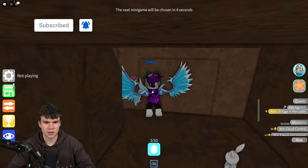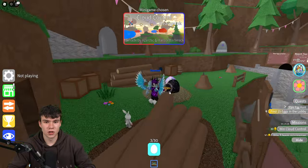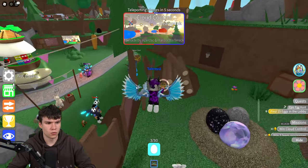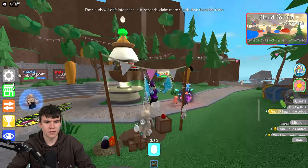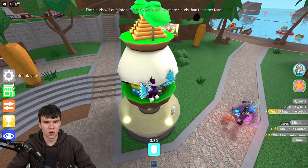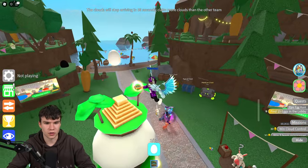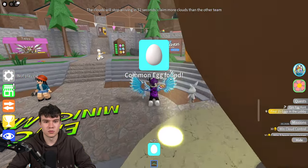It looks like we've just been locked out over there. Follow me for more egg locations — there is one just up there but I've got no clue how you're supposed to get it. However, I do know how to get another egg: there's one on top of this structure. Just jump up here — there we go, that's your next egg!